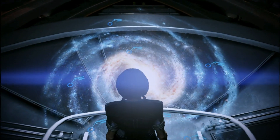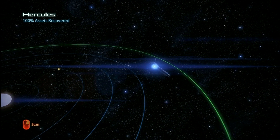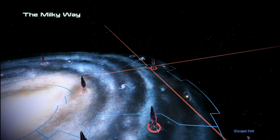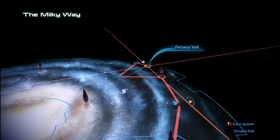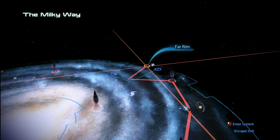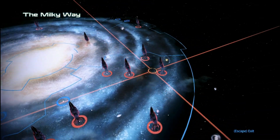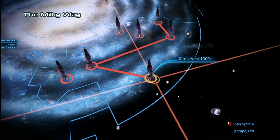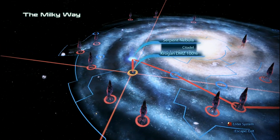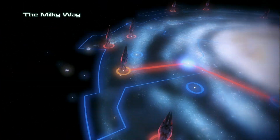Welcome back to an episode of Mass Effect 3. I know I have to go with the Dracuna - it's like Hades Nexus, or was it Far Rim? I do know the Silean Nebula. Silean Nebula - where is that nebula? There it is.